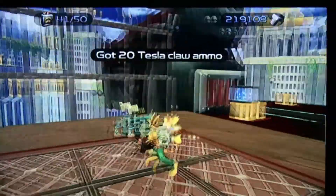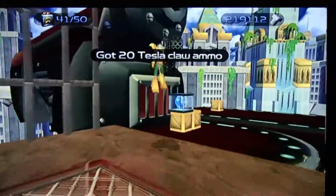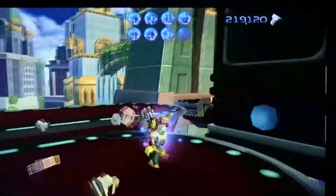Hello ladies and gentlemen, welcome to another tutorial. This one's gonna be on a glitch that is in the first Ratchet and Clank game. You're gonna want to be on Metropolis and you'll want to get on the train.